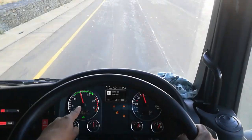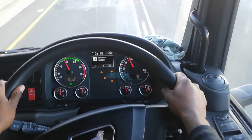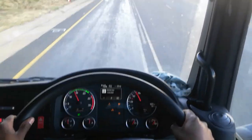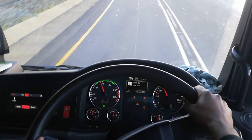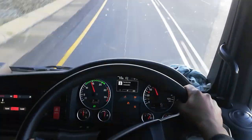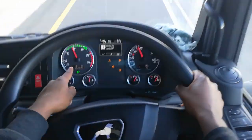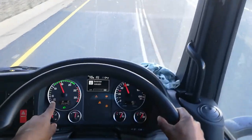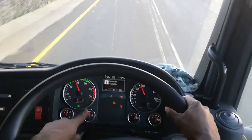You cannot do a change down if your rev counter is right there — no no no, just leave it. Focus on the screen please — behind me is a Jaguar. My retarder is on stage number five, I'm pulling heavy load guys. I got a 32-ton here, you see. I cannot do a change down — check where the green belt is. This rev counter cannot go to the right, to the red — we don't want it in the red.